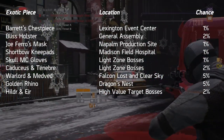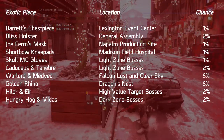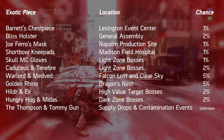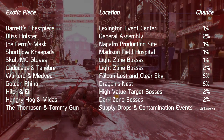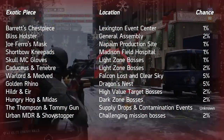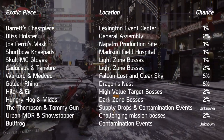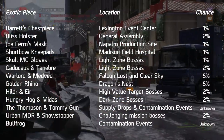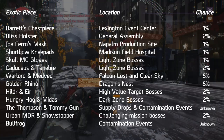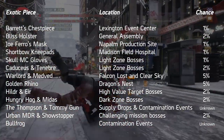Hildur and Err drop at a 2% chance from high value target bosses. Hungry Hog and Midas drop from dark zone bosses at a 2% drop rate. Thompson and Tommy Gun drop from dark zone supply drops and contamination events at an unknown percentage, but based on others it's likely around 1-2%. Urban MDR and Showstopper drop from challenging mission bosses at 2%. Bullfrog drops from dark zone contamination events at an unknown rate, likely 1-2%. Any exotics not mentioned here do not have a known activity or boss drop location and can only be acquired via cache drop.